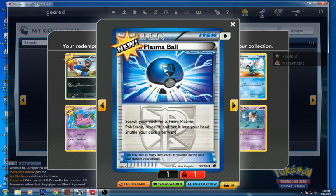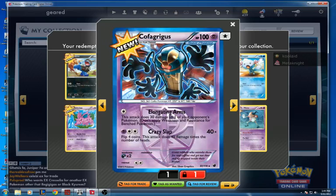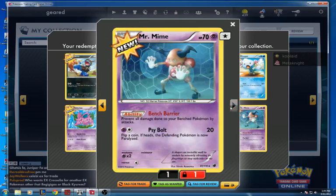The Plasma Ball is a pretty good card. It's an item card that says: search your deck for a Team Plasma Pokémon and put it into your hand, then shuffle your deck afterwards. I also got a Configurus and Mr. Mime — sorry, not Nidorino — Mr. Mime prevents all damage done to your bench Pokémon by attacks, which is cool.